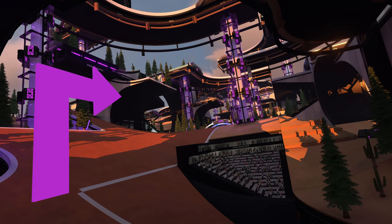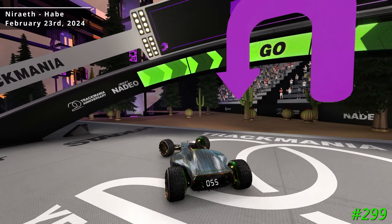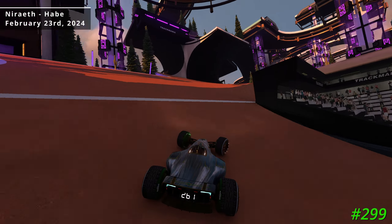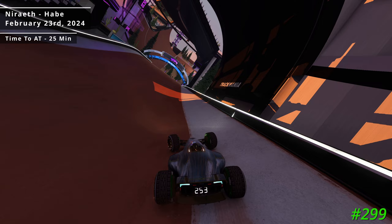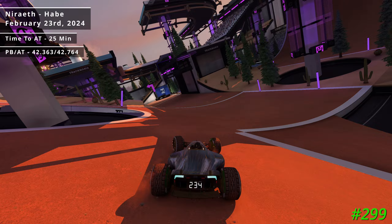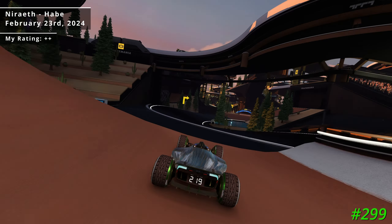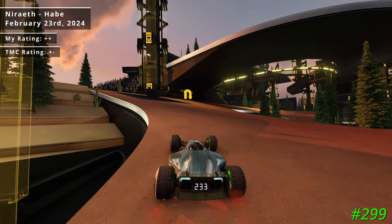Let's kick it off with my 299th author medal, which was on the track Nier Wraith created by Habe. Nier Wraith was a pretty recent Track of the Day releasing on February 23rd, and it took me roughly 25 minutes to get the author medal, though this particular run took about an hour and 20 minutes, finishing with a time of 42.363. I found the route and scenery on Nier Wraith to be very good and gave it a plus plus rating, which was much more positive than the community's neutral rating, which seemed fairly low to me.